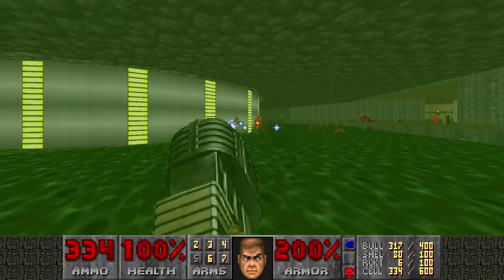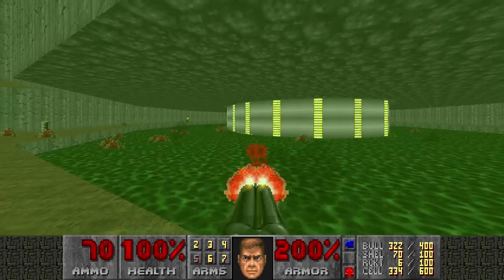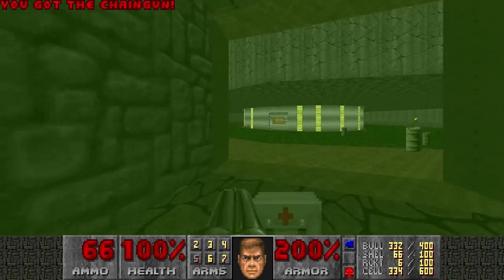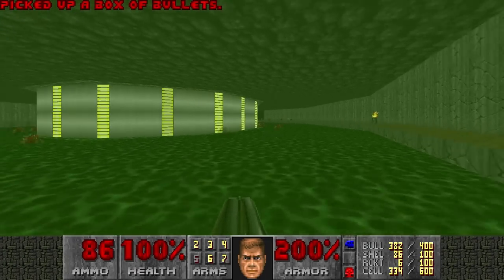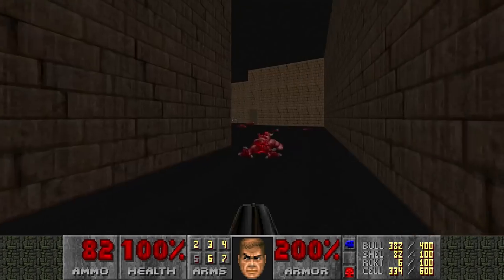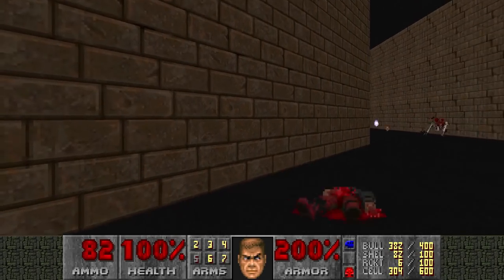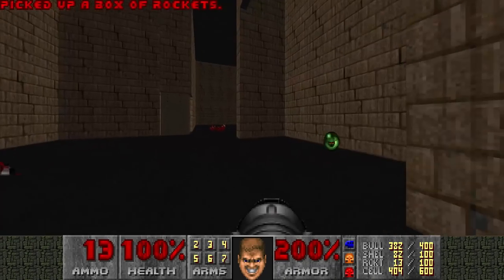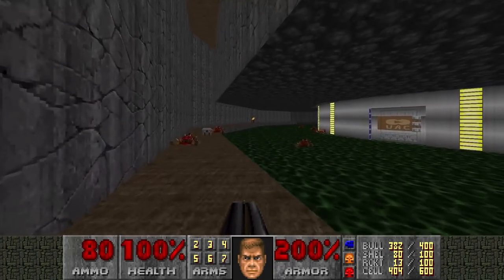Am I sure there's an archvile? Or am I misremembering things? I heard something teleport. I'll check back later. Let's shoot this, switch to plasma, open up this wall for a secret. There's another secret here with invulnerability, which I will use actually. I'll check on the archvile real quick - nope, there's no archvile here. I do hear a demon - it's a lost soul that spawned inside the wall. I'm gonna check just in case. All good.